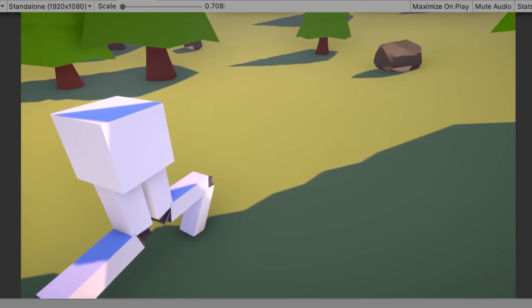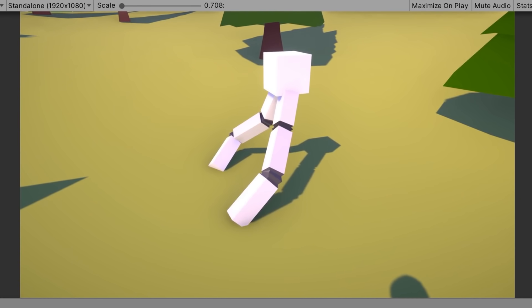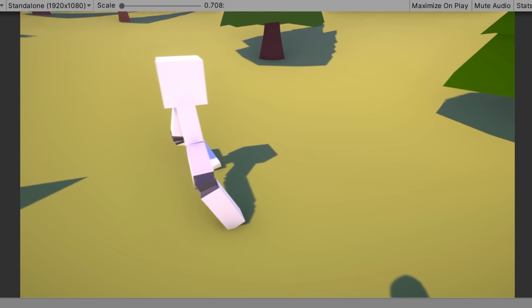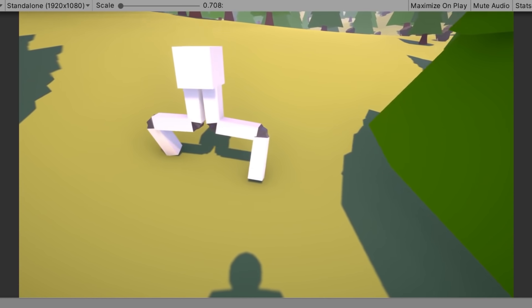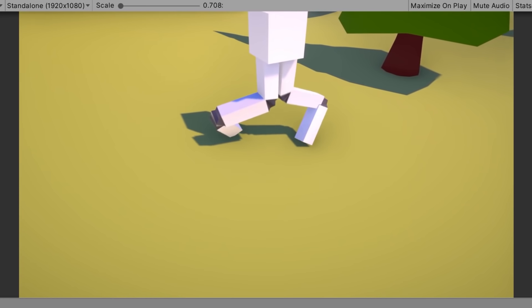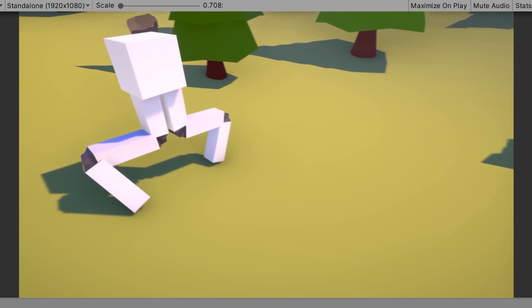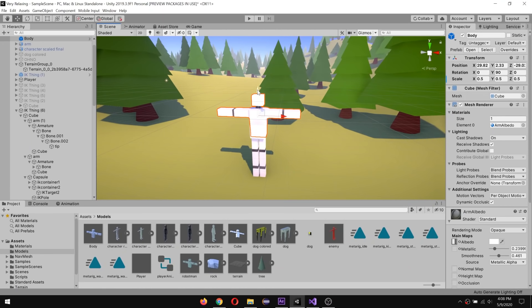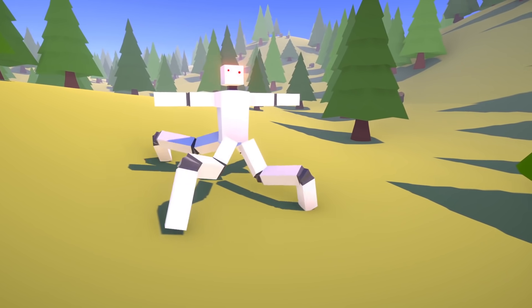So I got to work on fixing that. I made some modifications to the inverse kinematics system where the foot would stick to the ground instead of follow the body. Then I made a check so that if the current foot position is too far from the body, it steps towards the body and sticks again. After a whole lot of time I got it working pretty well and I'm quite happy with it. However, a walking cube was still a little boring, so I made a robot body, attached it to the cube, and made a couple improvements. So yeah, I made — well — a mistake. This was a mistake.